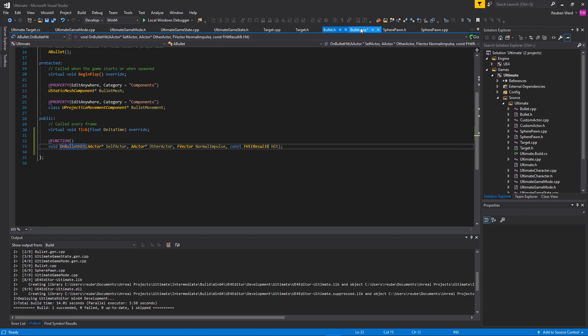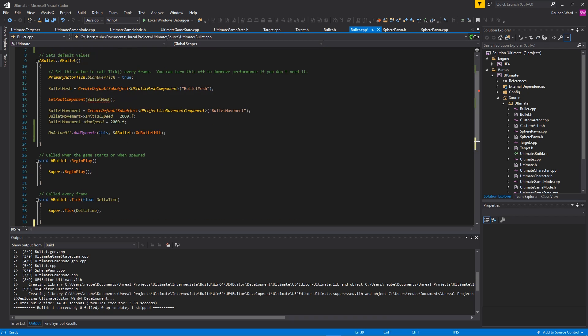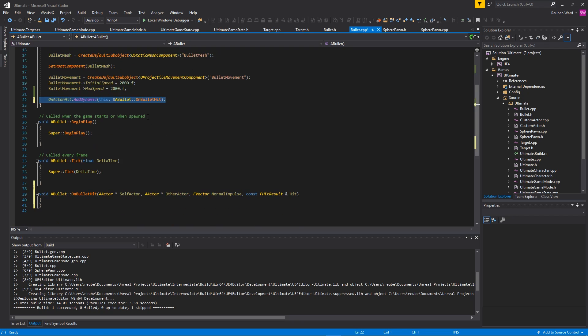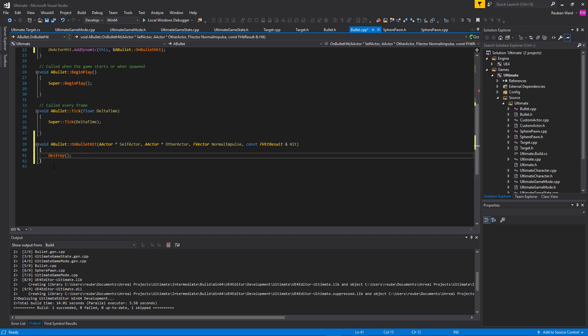Go to Quick Actions and Refactorings and click Create Definition. Go into Bullet.cpp and you'll have this function with no errors. Now that this is bound, whenever the bullet hits something we can do something inside of this function. All we need to do to replicate what we had in blueprints is type Destroy in here — so when the bullet hits something, it'll destroy itself. We can get rid of that blueprint stuff now.